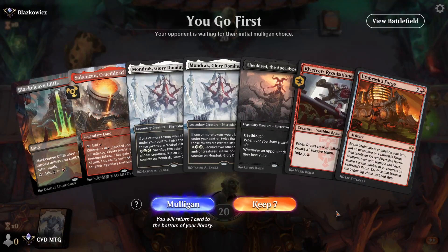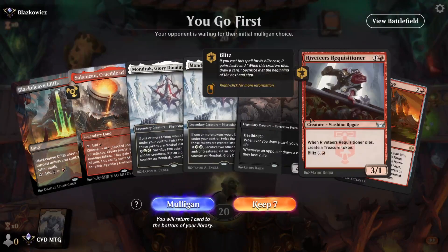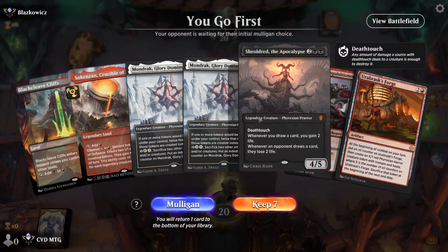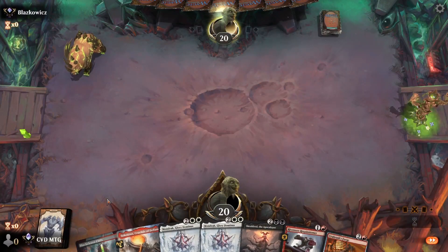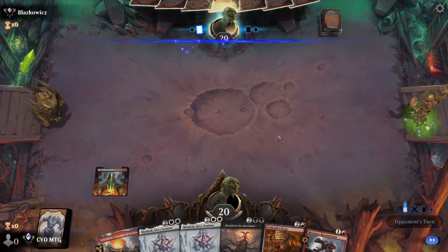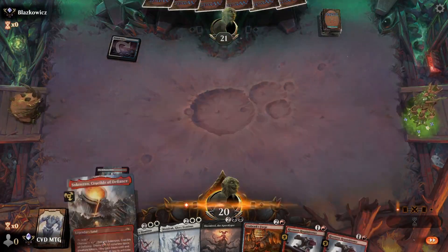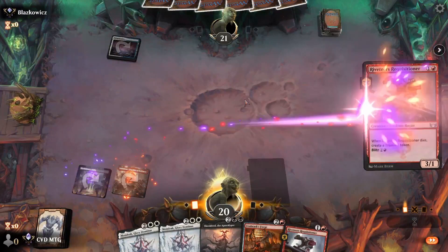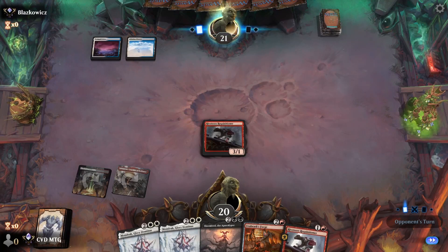Game one — the hand is a little weak, we don't have white sources for Mondrak, but we do have Requisitioner and the Forge, hopefully into Shelter, which is pretty solid. I think we keep. Let's get the first Requisitioner down, and we drew a second one, so if we don't hit a land we'll at least have something to do.